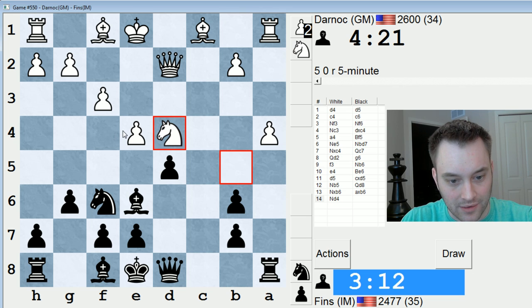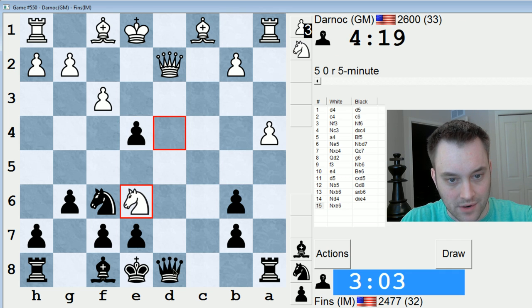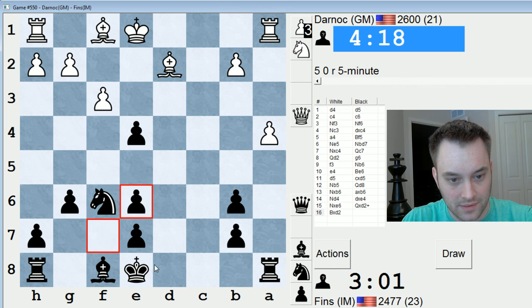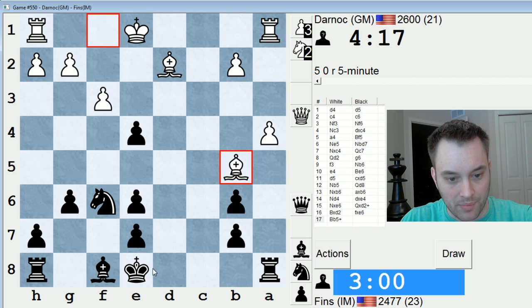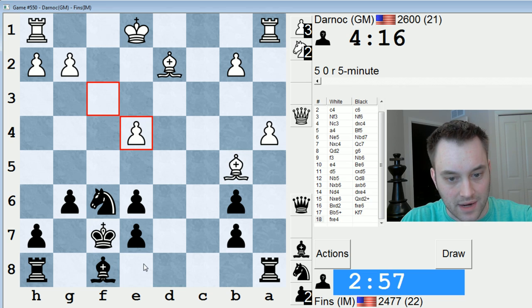I could take here, but then knight takes, queen takes, take there. Looks risky to open the position, but I think I probably should play this way. Check. I win a pawn. I know my development is kind of shot after this, but I still think we should play like this.